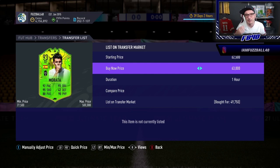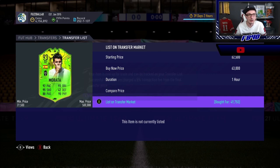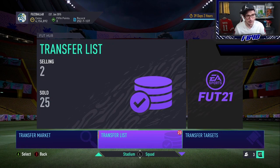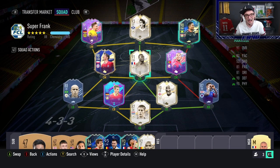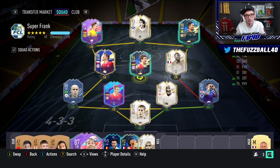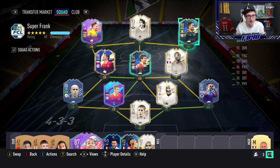I'm going to show you what we can make in basically a full day trading using this - buying loads of these up when we get supply, letting them rise and making profit. Big heavy investments in fodder on this account are difficult. Long term I want to use the TOTY Lewandowski, build a God Squad, and maybe get a top-level icon like R9. The RTG account I might give away to one of you guys as there's half a million coins and some very good players on there.